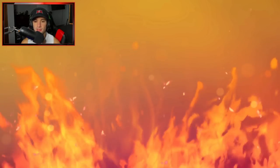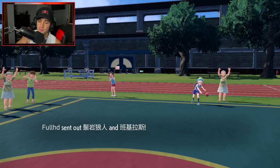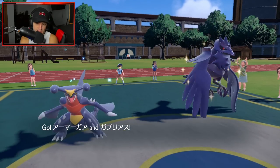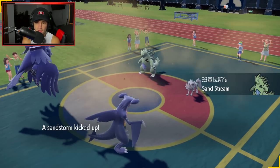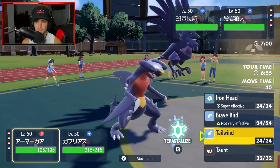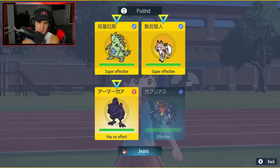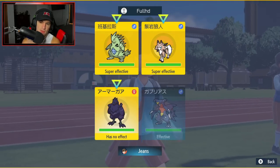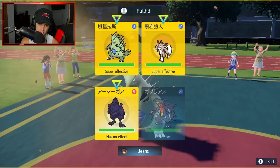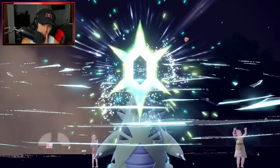The Sand Rush combo is going to come out here — Lycanroc and Tyranitar. I don't mind that too much since I have Garchomp and Corviknight. He does have Flying Terastallization. I feel like Earthquake is still the play, but maybe I just set up a Tailwind to take speed control later in turns. I'm going to Tailwind here. I still want to get off damage onto this Lycanroc — after Tailwind I think we can outspeed. I know Lycanroc runs Endeavor, so I can protect next turn and just get rid of it.